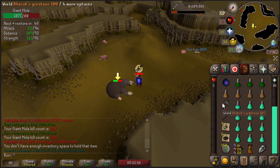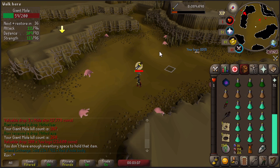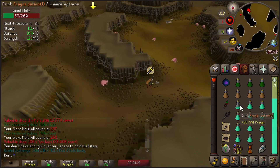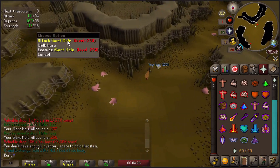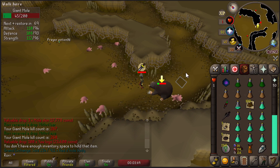Looking at my inventory, I've brought along 3 super combat potions, 4 stamina potions, and 12 prayer potions. At the end of this trip you'll see I could have switched around some potions, but you'll experience this with every new setup. I also brought an Avernic Defender together with a Dragon Dagger to unleash a few specs. I will be talking about spec weapons later.